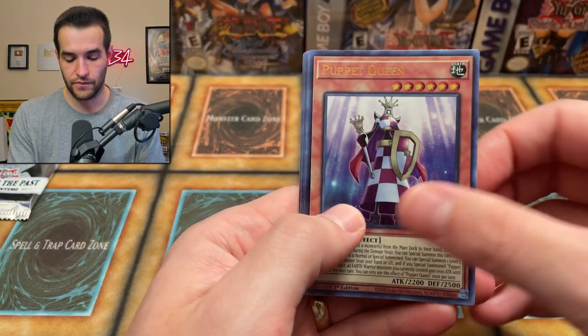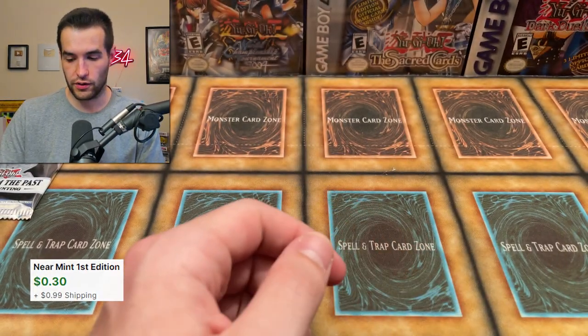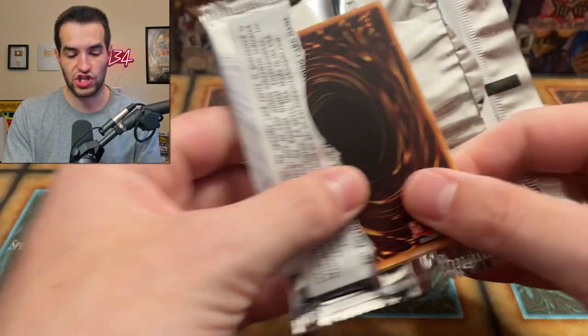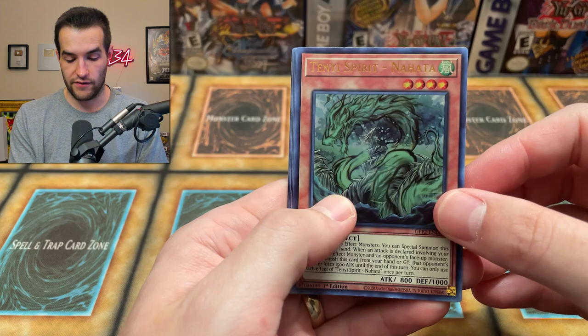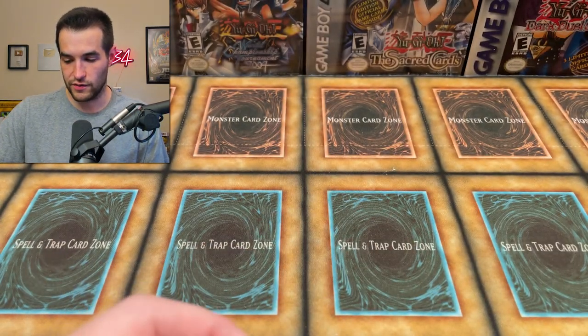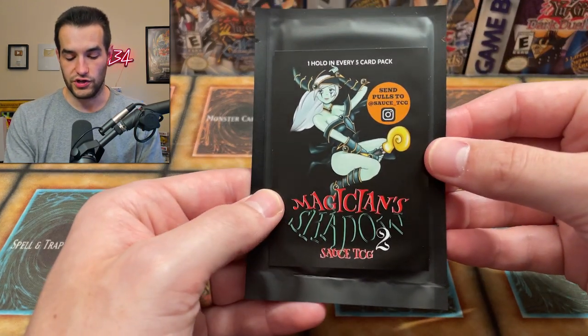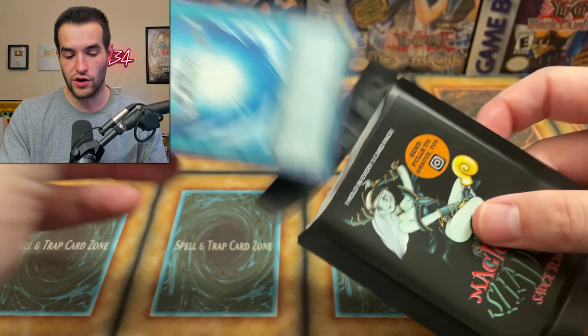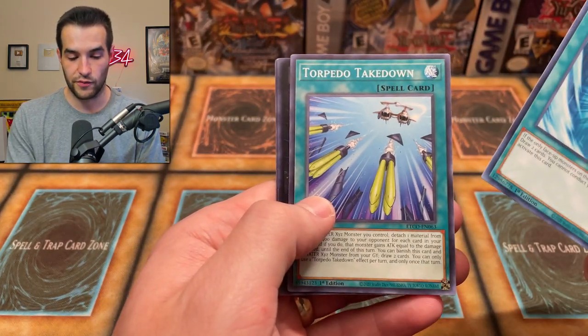Puppet Queen, Dark Alligator, and Plunner Patrol. Let's do the last Ghost from the Past — we'll save the Magician's Shadow for last. We have the Tenue Spirit. Last Magician's Shadow pack, and then we have my one-of-one card — the only card, a card he knows that I don't have. Doesn't sound promising for me.